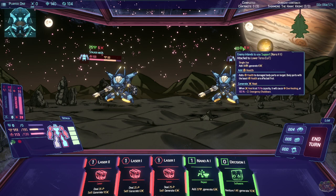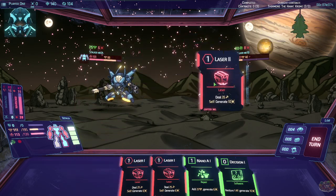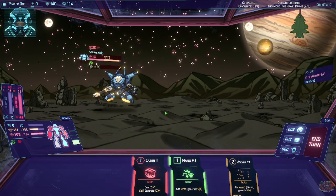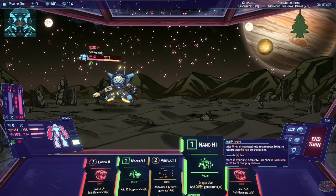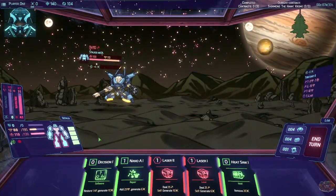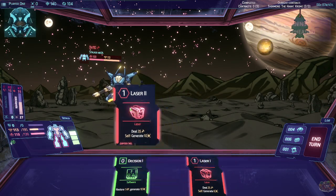Everything generates heat — I can't do emergency shutdown. I could fire on him. There we go, but now I have an emergency shutdown and I can't use anything. Okay, there's the heat sink — yes, let's get that down there. That's good. Let's generate some more armor and take a pot shot.